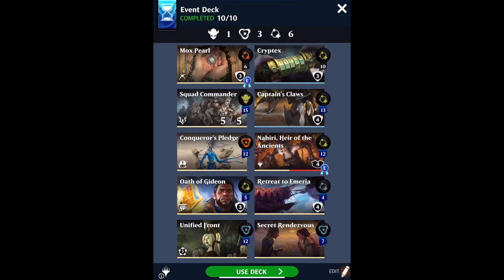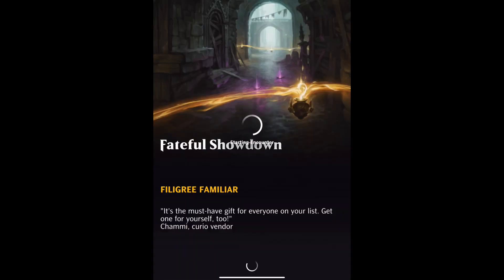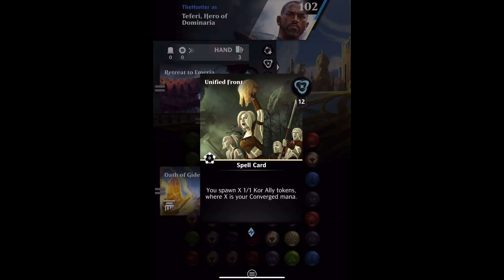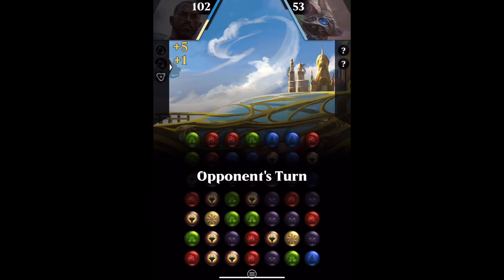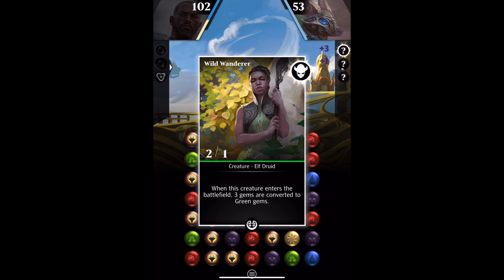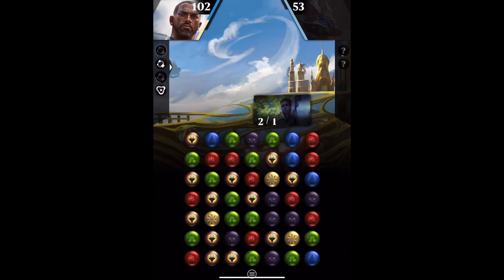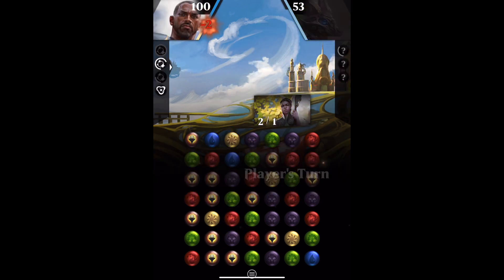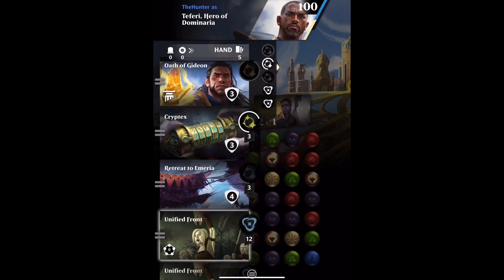Secret Rendezvous is just there to do some draw. I don't have one of the cards, which is Gideon Vanguard, but I've got all the other eight and I've put them all in this deck. So what we're going to do is put both types of card into play — the ones that say Core ally token in text, and the ones that have Core as hypertext — and we're going to see what we get and what comes into play.